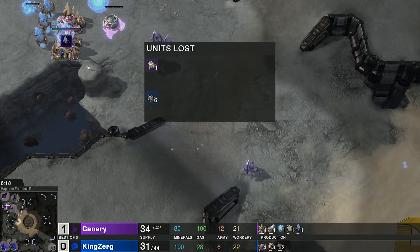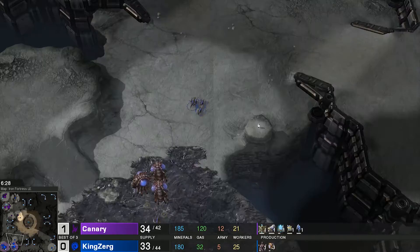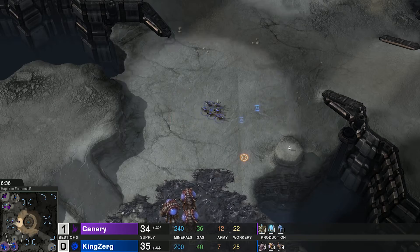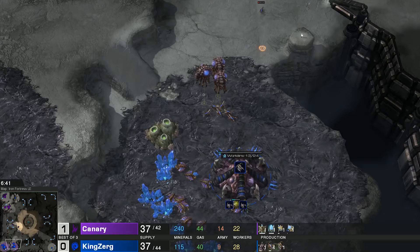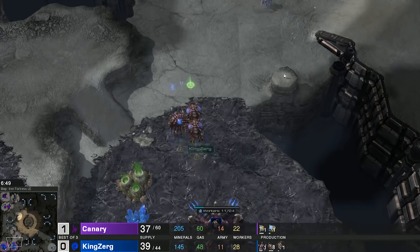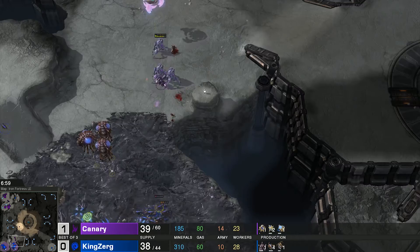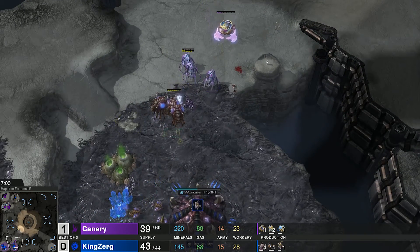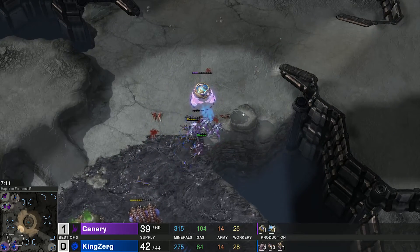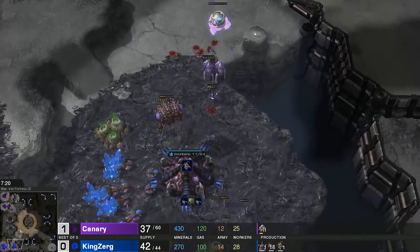One worker was lost, but Canary is now pushing out. KingZerg's two lings spot that and he pulls back, going for a quick lair — looks like a two-base all-ling defense. Canary only went one gas early, so he won't have a lot of sentries for this force. Moving out with three stalkers, a zealot, and a mothership core. These lings need to get a kill. The stalkers can almost hold it down, but there's no spine crawler and no queen at the natural, so less DPS.